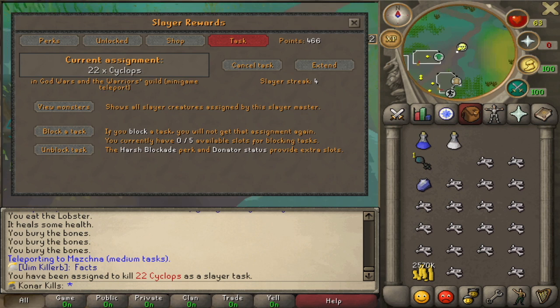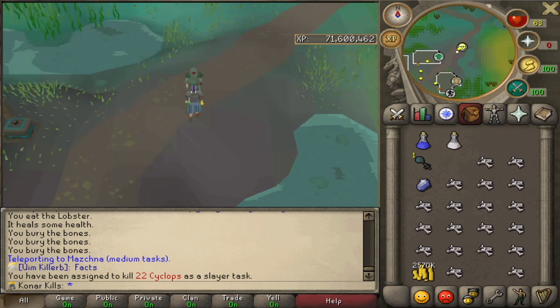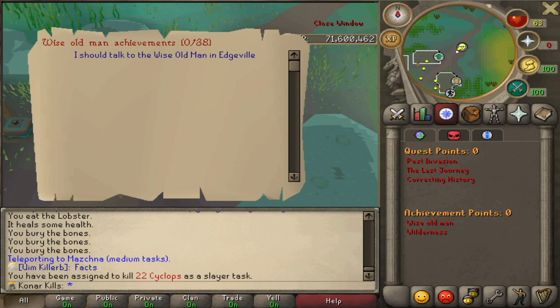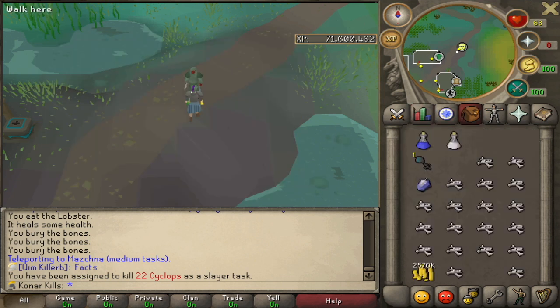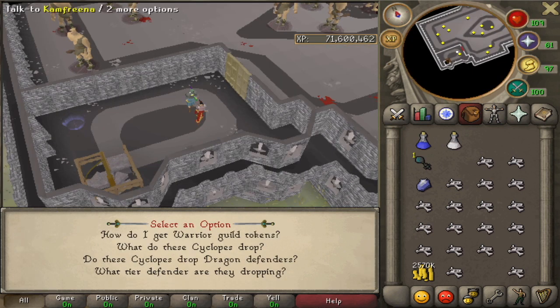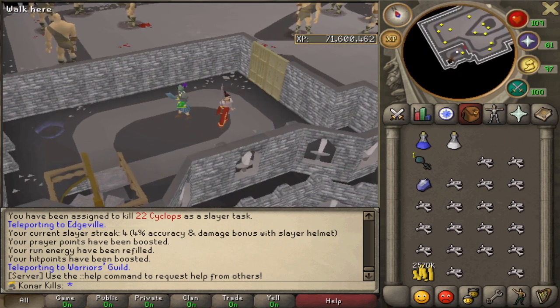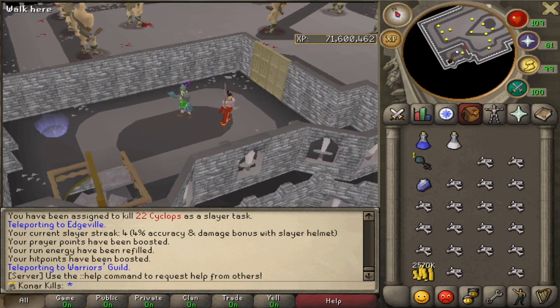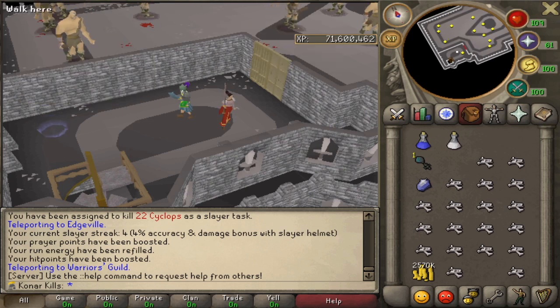Cyclops - interesting. Could go for a Defender. I know I can't get a Dragon Defender until I've done a few Wise Old Man achievements. I might be able to kill some, but I'm not sure how it works. Will I need tokens? So I'm here now and it looks like you need Warrior Guild tokens. I haven't actually been here for a while and I know they updated it, so I think I'm going to have to kill the Cyclopses in God Wars.